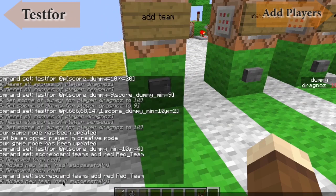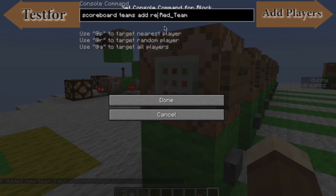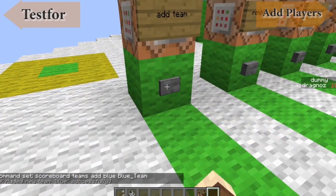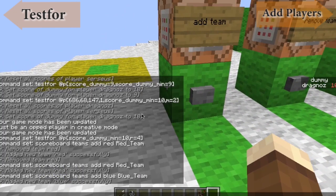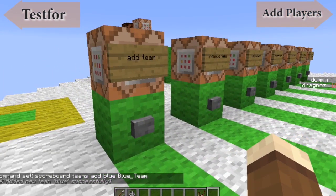You'll see at the bottom: 'Added new team red successfully.' We can also add the blue team — just call it 'the blue team' — and if I hit that, it'll say it's successfully added the blue team. So you can add any number of teams.